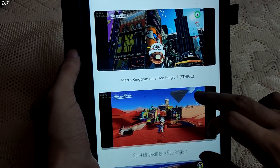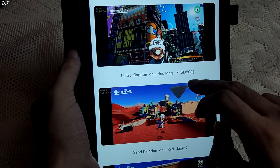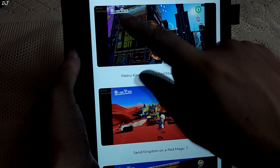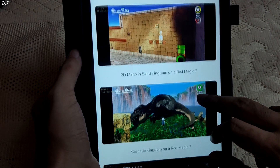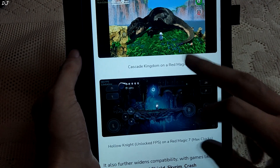Screenshots have been provided. You can see Metro Kingdom on a Red Magic 7 with a Snapdragon 8 Gen 1 processor — Super Mario Odyssey is getting around 60 FPS. Different sections of the game, Sand Kingdom and Casket Kingdom, are also hitting 60 FPS.